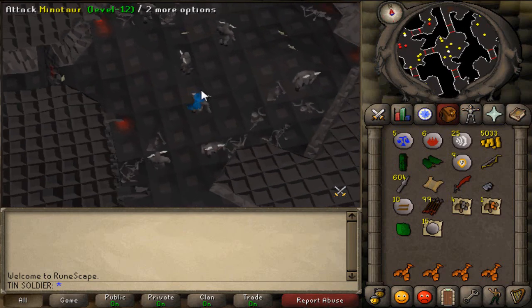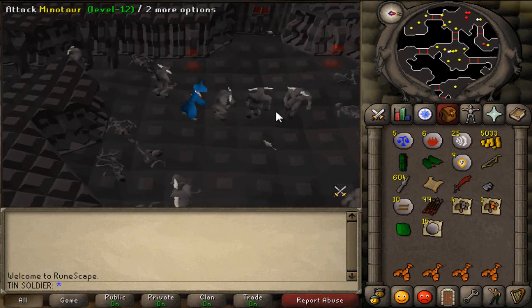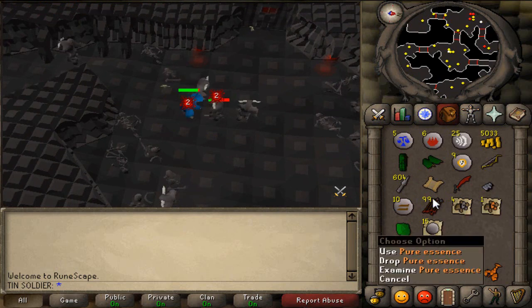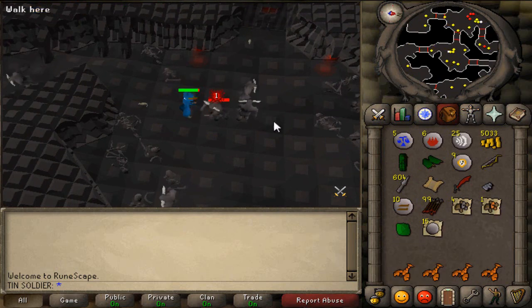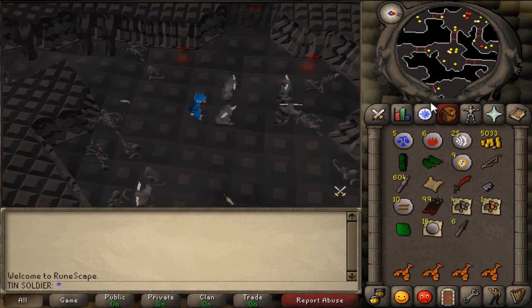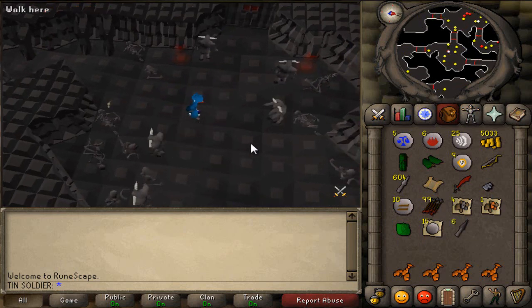Minotaurs, for example, will drop — as you can see here — tin ore, copper ore, pure essence. It's all noted stuff, so it's really good because you can just stay here literally forever. They drop food also.